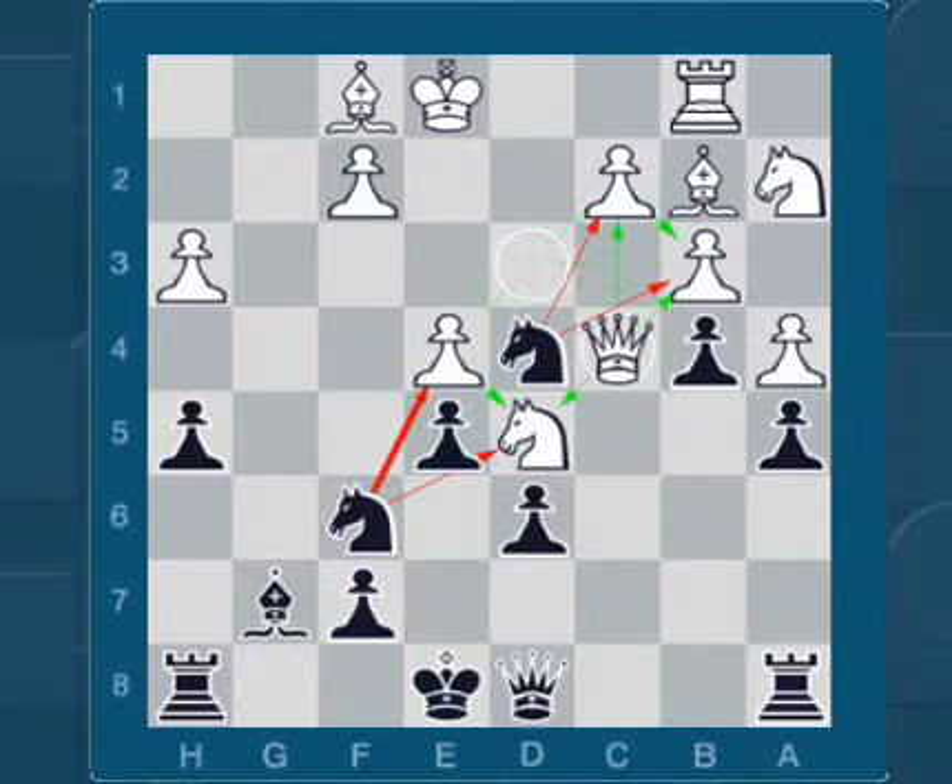And what to do now? It's black's turn. Stop the video now. Here you can play either Rc8 or short castle. If you played one of these moves, add one point.